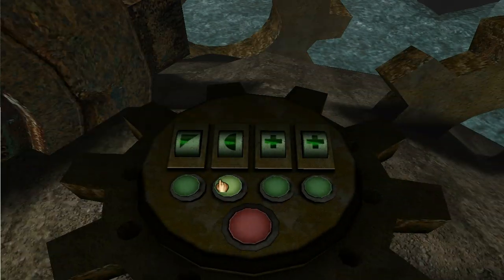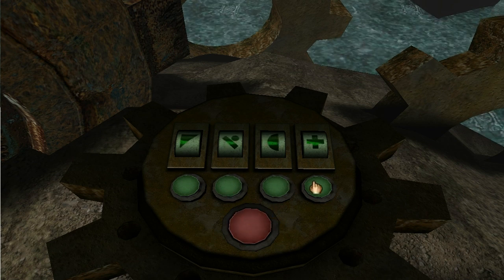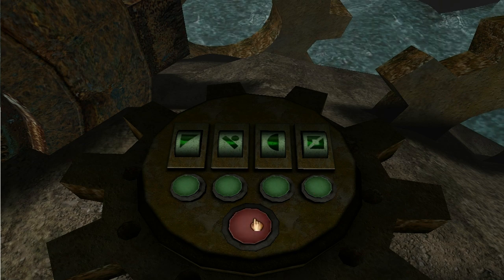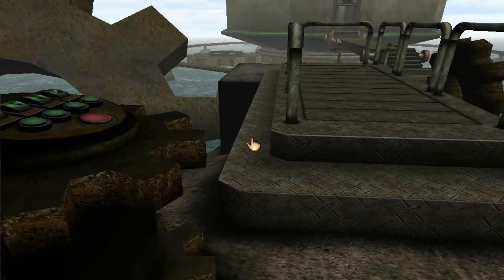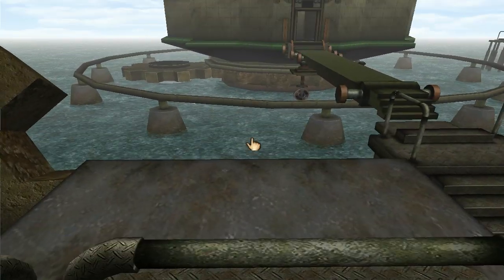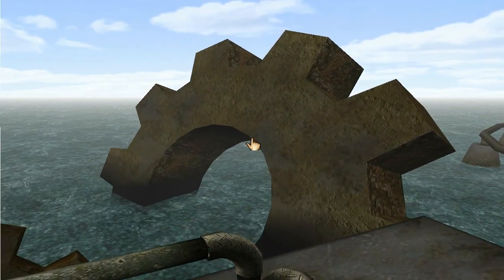And we got buttons. More buttons. Another one of these combination lock things — I don't know what the combination is here, and I don't know what this thing does anyway, so I'm not going to worry about that too much. This is a steel walkway that doesn't really go anywhere, and a monster donut gear.